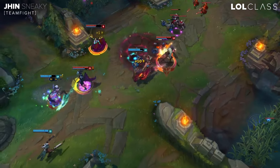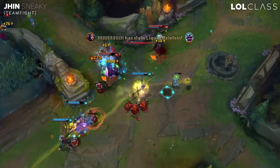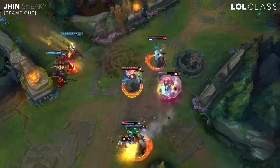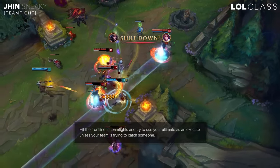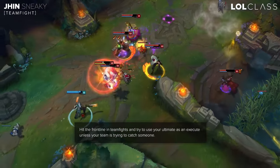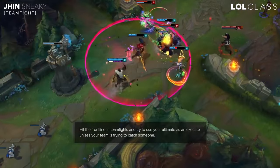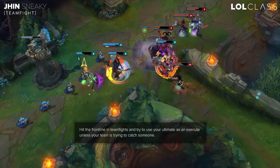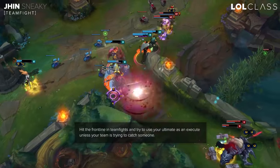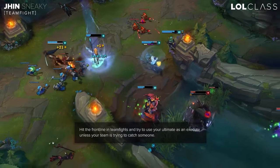For team fighting on Jhin, you want to stay as far back as possible. You don't really want to be running up to the ADC if they're getting CC'd and throwing down your E. If you have your fourth shot, you can go ahead and try to pop them if they're out of position, but generally just stay back. Sometimes you can start off fights from far out — like if their ADC or some backliners got low and you can get a good angle, you can go for the ulti — but generally you want to save that for the cleanup. It's almost always better to use the ulti as the finisher of a fight rather than the starter.